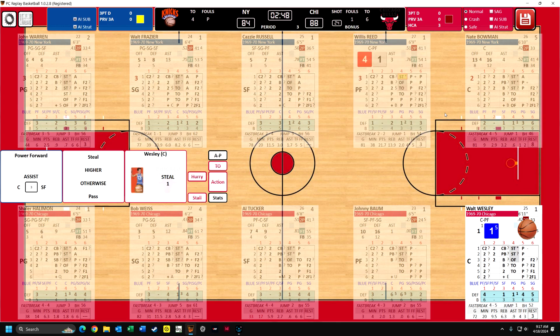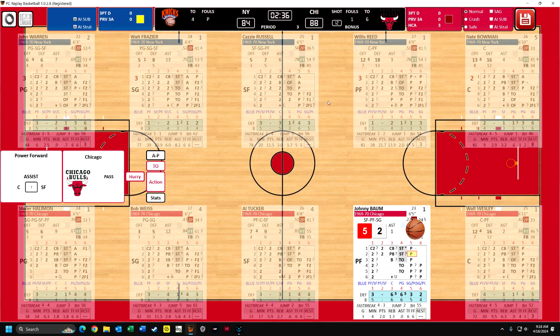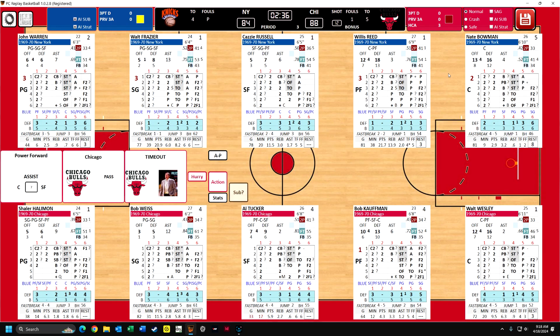Willis Reed could have a steal problem by Wesley. You see how detailed this determination is. He would steal the ball if he rolled a one - which he did - but then the blue die would have to be a one, but it was a five. So he does steal it. Wesley is really good at stealing the ball. I think I made a mistake - I wanted Bob Kaufman. So I need to do something about that. Johnny Baum only played three games that season. I'm going to call timeout with 12 seconds left to see what I did wrong here. Yeah, I meant Bob Kaufman - okay, he's in.